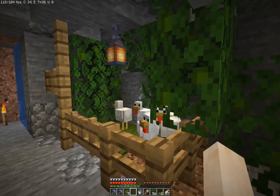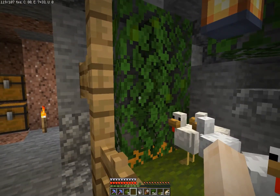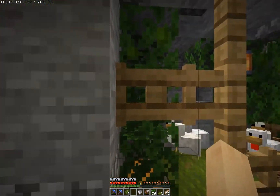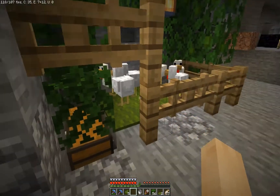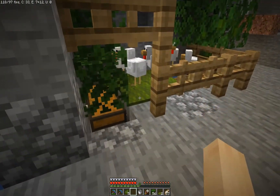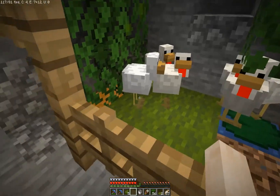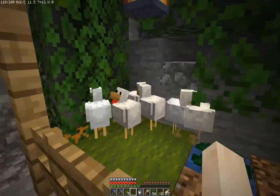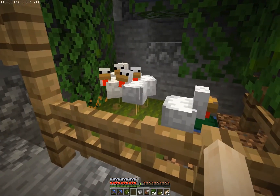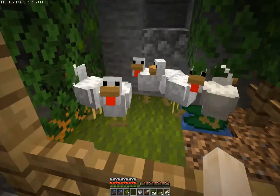This is the final design for now. I had to put one more leaf block in so they won't jump up there, and I replaced one fence post with a fence gate so it looks a bit nicer. There was an apparent gap that wasn't really there, but I didn't like it. Now they are down here, producing eggs, and I hope they like it. Let's leave them to their egg laying and maybe later we can collect and use it in some kind of prank.